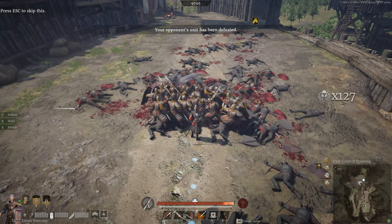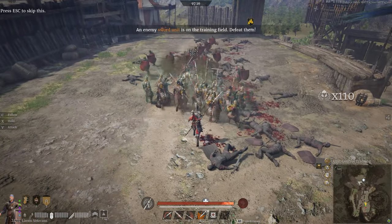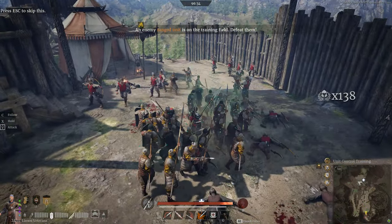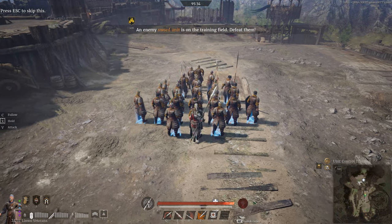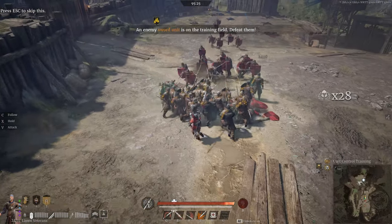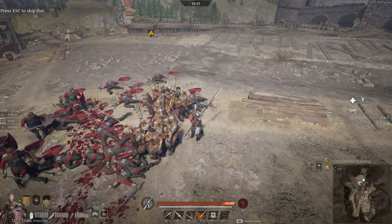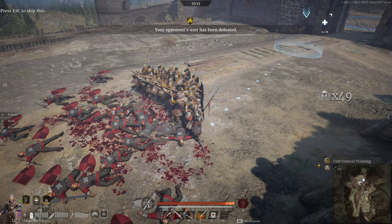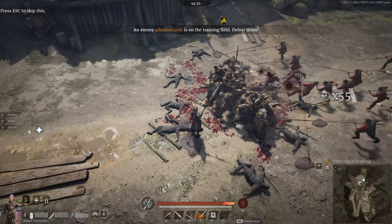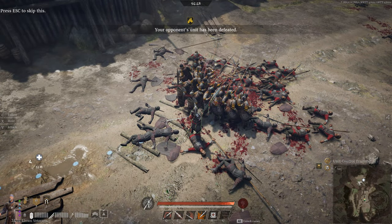Remember that if the unit becomes scattered, it will not be able to use Last Stand and will become far more vulnerable — keep your Greyhairs together at all times. For the Charge, there isn't anything too special about it besides that you should be in Wedge before activating the ability. Charge is still quite strong even from 3 ranks, but if you have an extra second or two, get them into Wedge for maximum damage and healing. In a pinch, you can also use the Charge to relocate your Greyhairs, as the Charge is slightly faster than sending them for a walk. The 3 rank formation is ideal when faced toward the enemy: the front row of shields will block for the unit, while the second and third ranks have a longer reach.